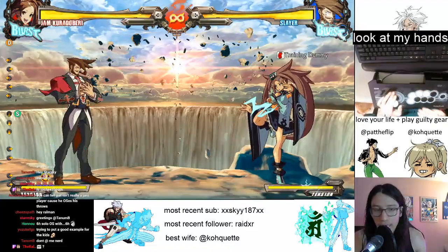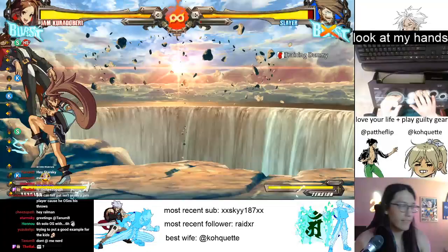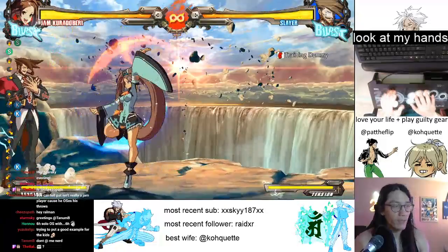So we're going to do the tick, do the throw combo, get the hard knockdown, then charge. We could also cash that hard knockdown in for more damage instead, but we're not going to do that right now.